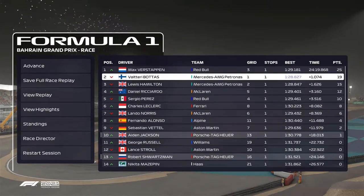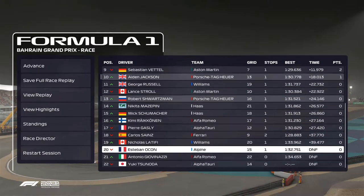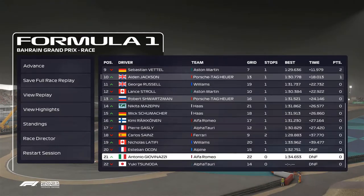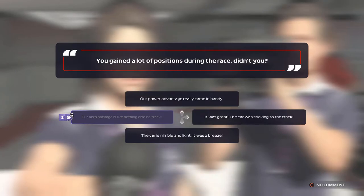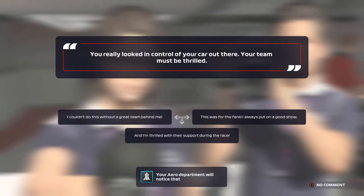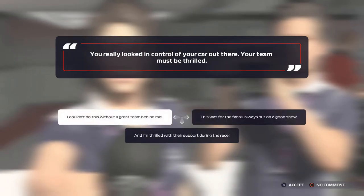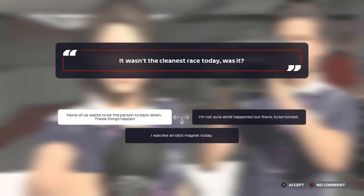Max Verstappen gets the win over Valtteri Bottas and Lewis Hamilton. We finish P10 for one point, teammate Robert Schwartzman up in 13th. We lost three cars — Ocon, Giovinazzi, and Tsunoda — very unfortunate for those guys. In the post-race driver interview, we note we need to work more on the chassis and aero as the car didn't feel too bad. It wasn't the cleanest race — sometimes incidents happen and nobody wants to be the person to back down, but that's just racing.